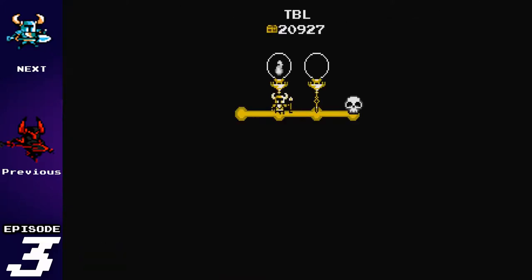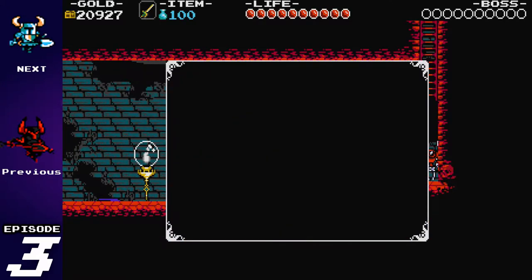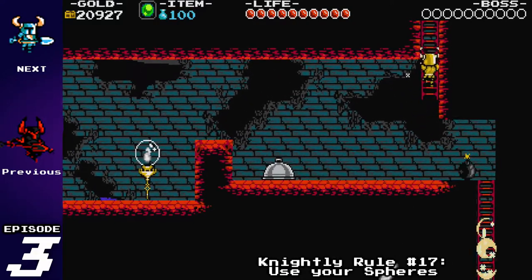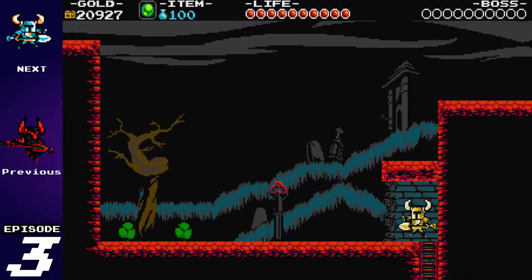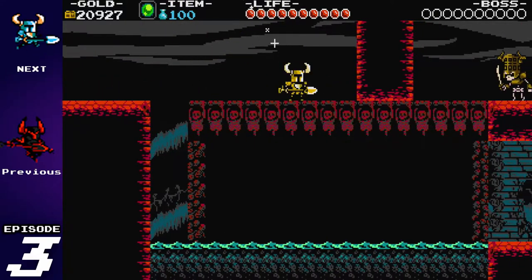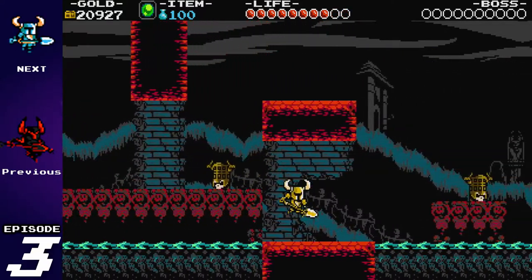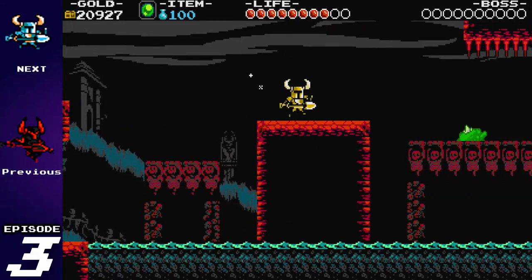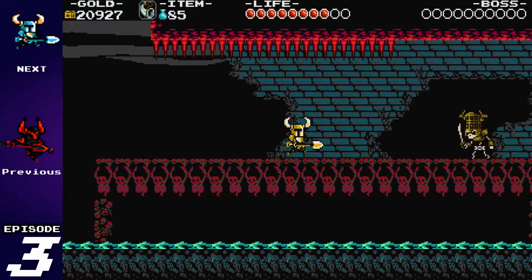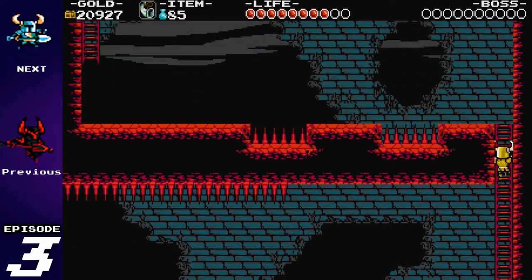Ladies and gentlemen, that is why you use Chaos Spheres. Those things are awesome. The Chaos Sphere is a fantastic weapon for the early and end game, because most of the bosses will settle themselves up against a corner and then you can just toss two of those things out. They'll bounce through, hit the boss, bounce off the wall, hit the boss again. You usually get about four to five hits in with a volley of two Chaos Spheres. Definitely one of the game's most helpful relics.